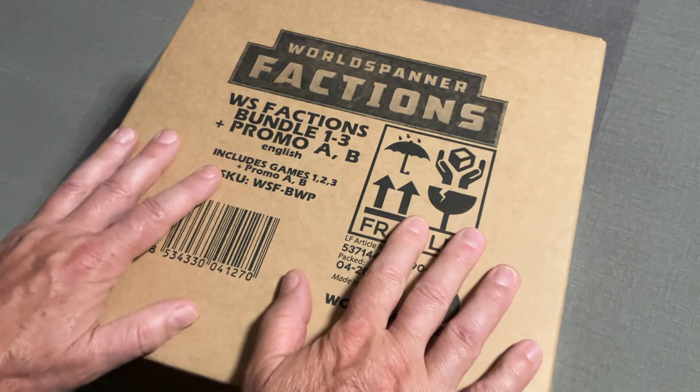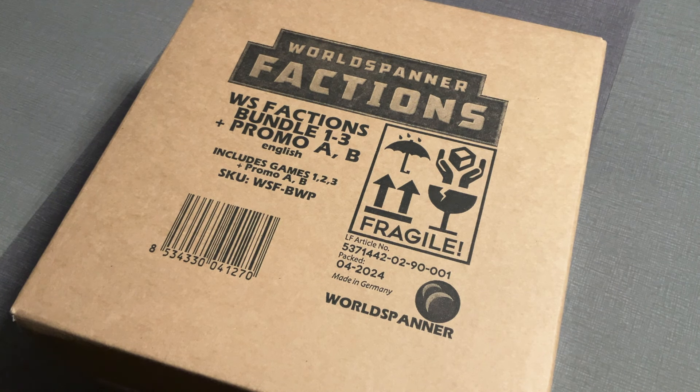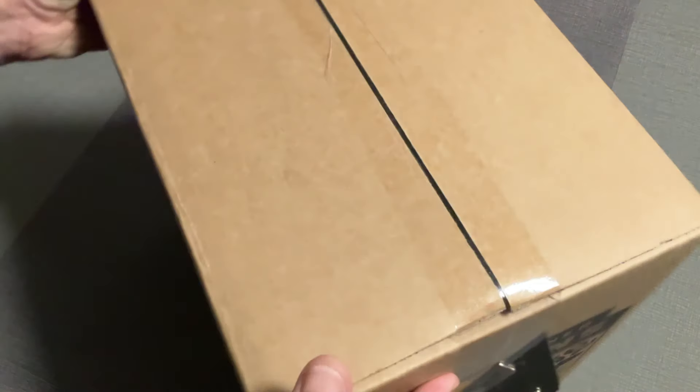If you get bundles 1 through 3 and the promos, it's all going to come in one big giant box — this thing is huge. Inside of here you're going to have all three of your other boxes plus your promo cards, so let's open this thing up.